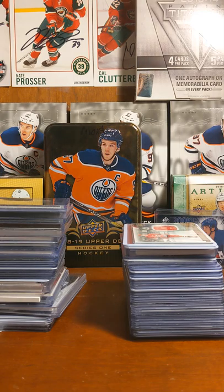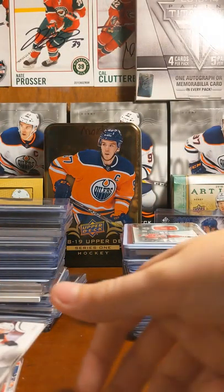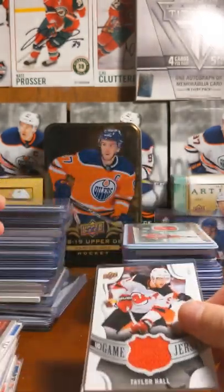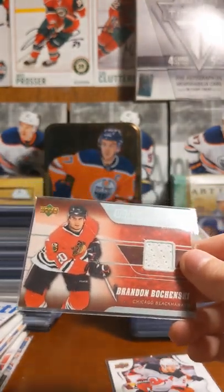We'll just start out with a big stack of these jersey cards. I don't know what's in them — jersey or autos. Okay, so we got a Taylor Hall UD Game Jersey. Brandon Borowski.